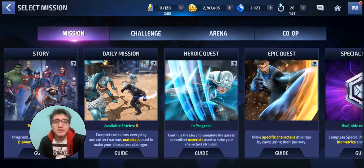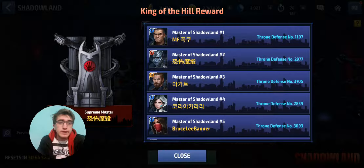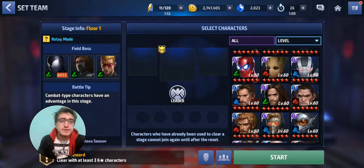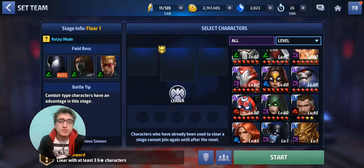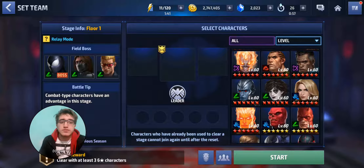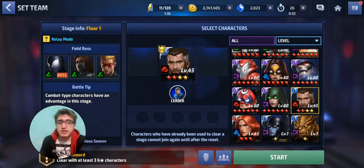Welcome back to Judioz. We're doing Shadowland floor number one. I have basically three characters that I can use that are new — Human Torch, Invisible Woman, and Mr. Fantastic. We're gonna test if he can actually do anything.